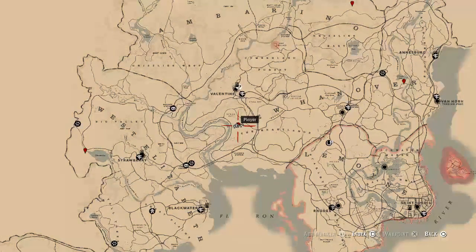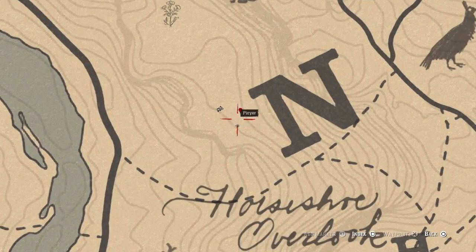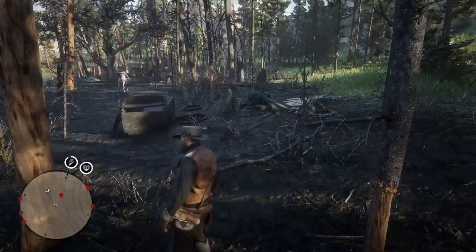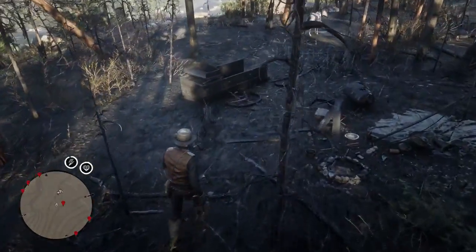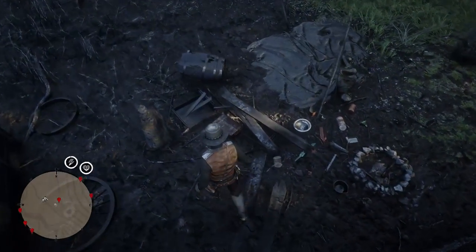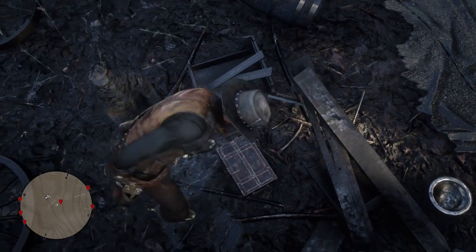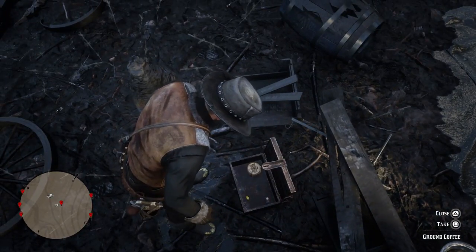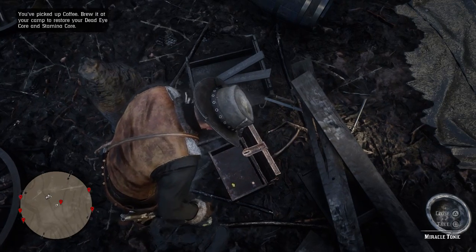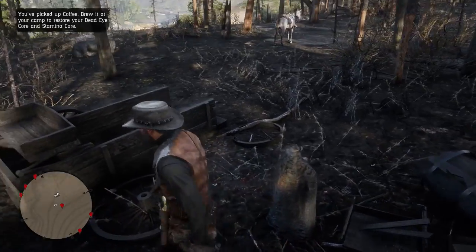Next up we're going for the one right in the center of the map, right next to the N in New Hanover. If you zoom in there you can actually see nothing on the map, but this is a really good pinpoint for where you want to go. There's no indicators on the map to say there's anything here, but this is what you're going to find: a little burnt down camp of sorts, and there's a little box here. We'll open it and find ourselves some ground coffee, and as well as that, the smallest looking gold nugget ever. But there we go — that's another gold nugget. Let's move on to the next one.